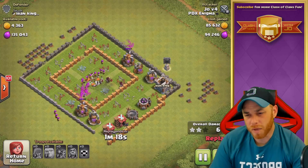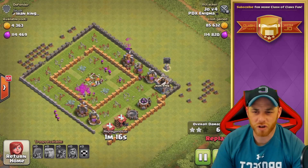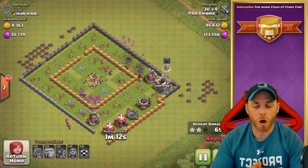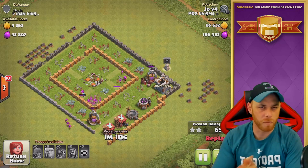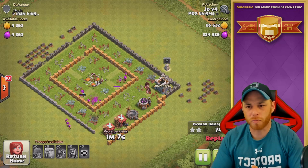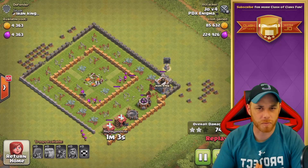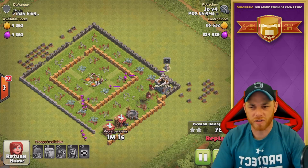It works just as well as the last strategy I showed you. We're going to get all the resources off of this base and move on to the next. I do three-star every single base down here at Town Hall 5 because I attempt to push up as high as I possibly can in preparation to go to Town Hall 6.